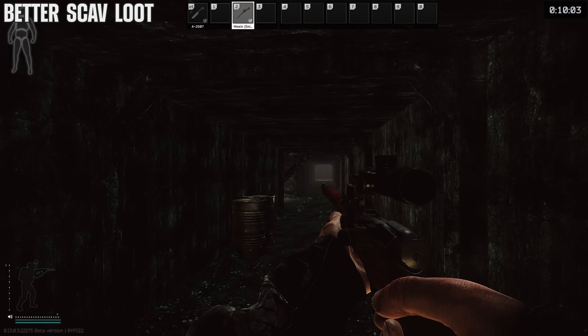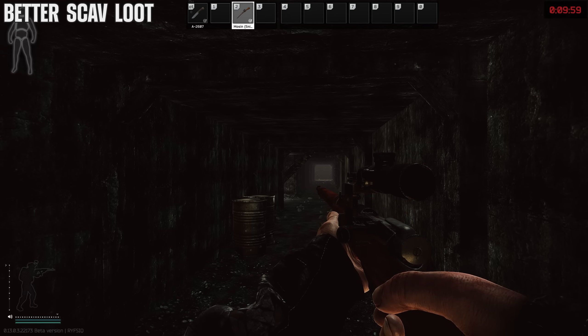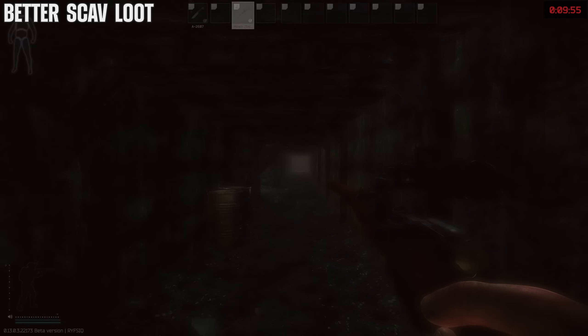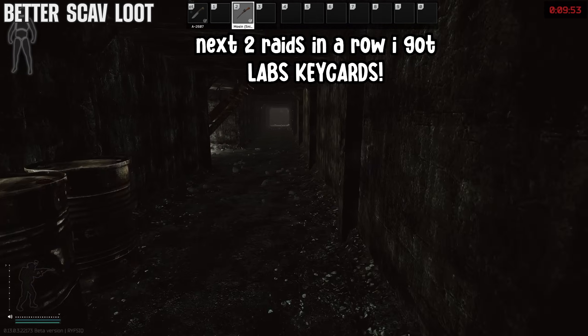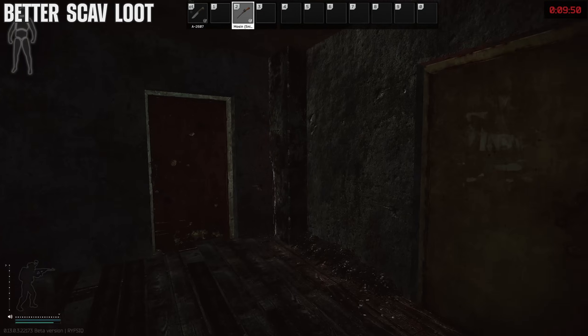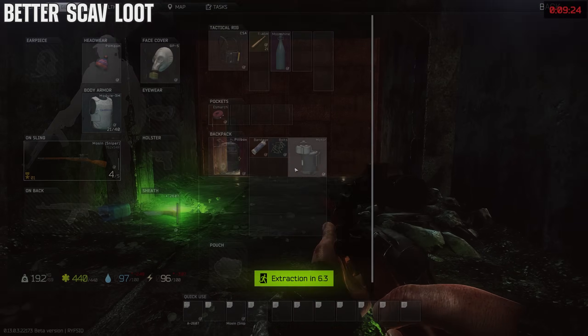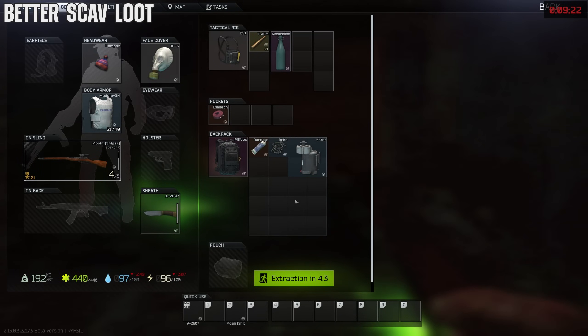They've recently buffed scav loot. The higher your scav rating, the more you get — I only have three rating and I spawned with a moonshine. They've upped the amount of loot you get as a player scav, so I highly recommend running your scav through Factory at minimum and see what goodies you can get.